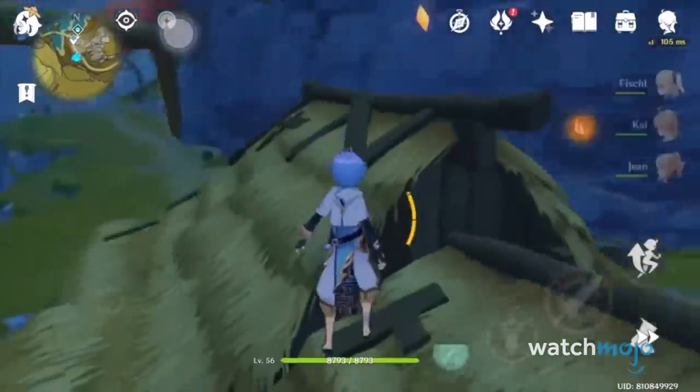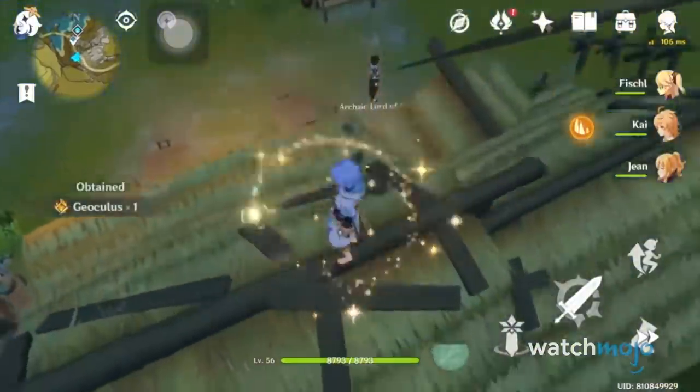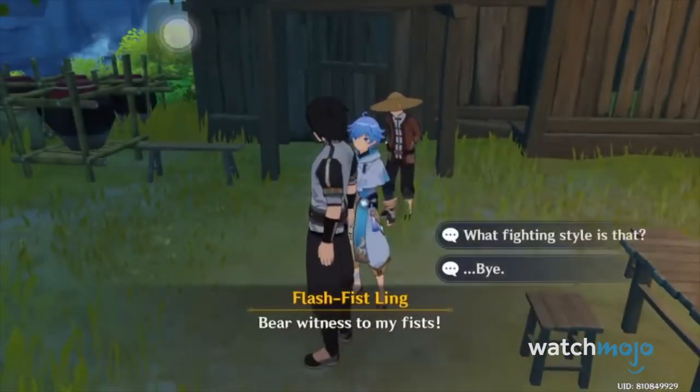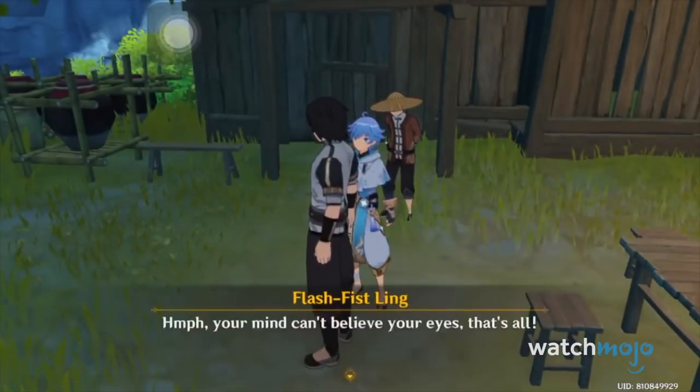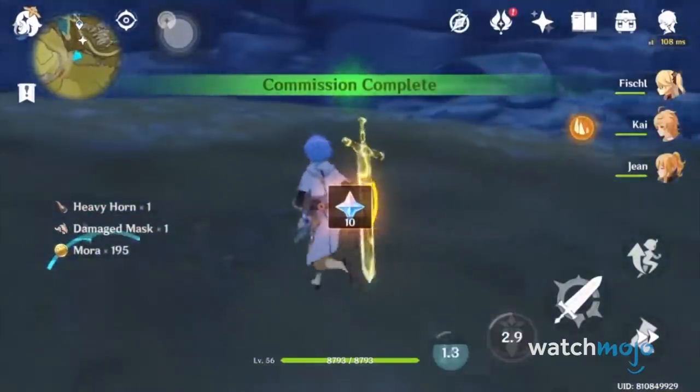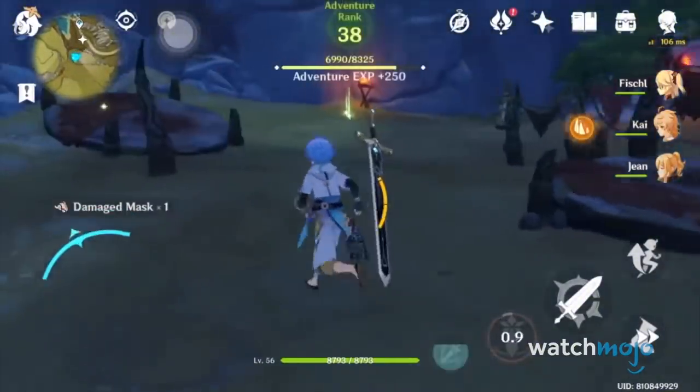But let's not forget the most regular and clear-cut way to get some free in-game currency: the Daily Commissions. The Adventure Guild offers at least four daily quests for the hero to complete, allowing you a slight bump in Primogems for about 15 minutes of gameplay.